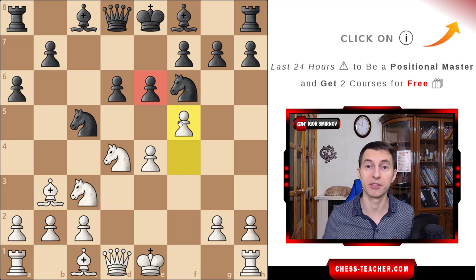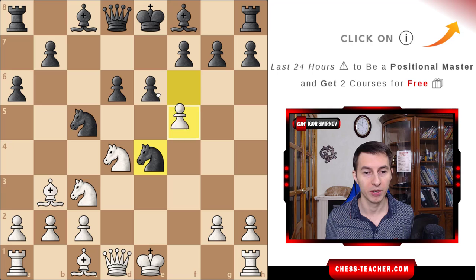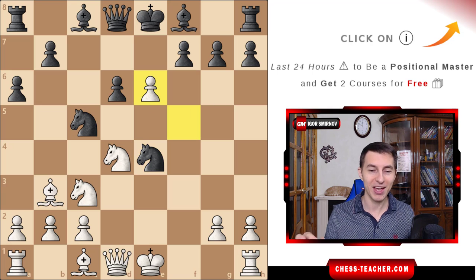Instead, Fischer decided to counterattack black's pawn on e6 by playing pawn f5. Fischer is just relentlessly pushing his plan forward. Black took on e4, and Fischer recaptured on e6 — and that's that amazing moment of the game I was talking about.